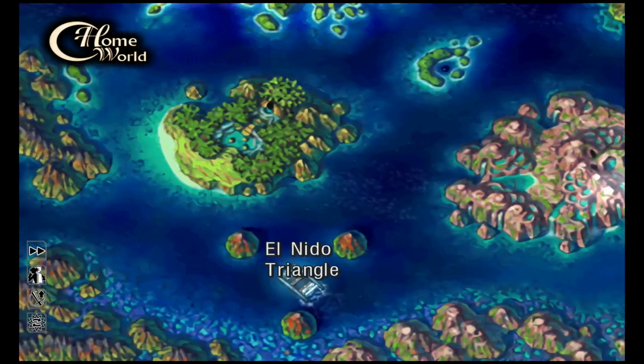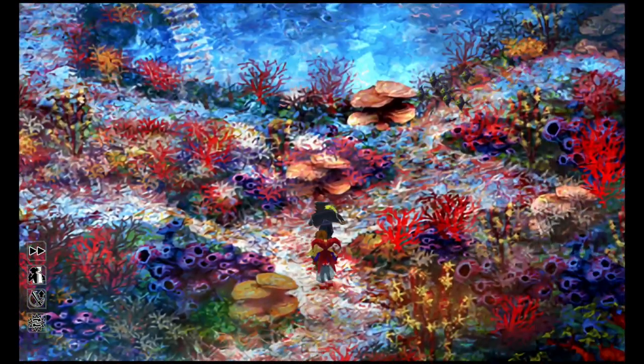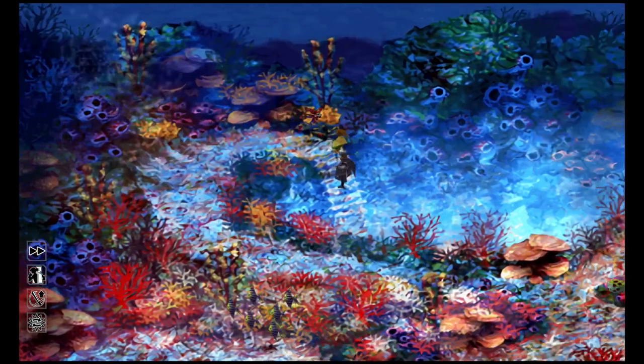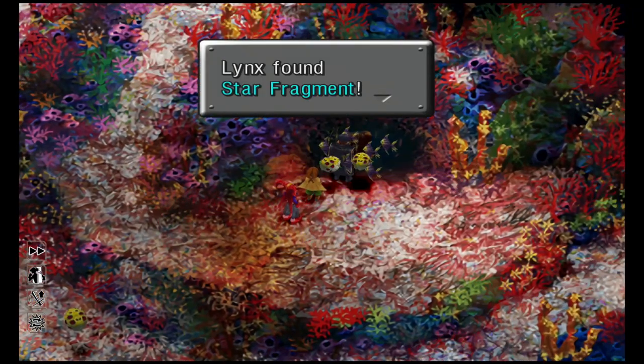Now we're going to come into El Nido Triangle, just to the west. Choose to go to the centre and go in. Loot the top right chest for a Mithril, then come down the ladder. Follow the path to the right and loot the chest in the middle for a Star Fragment — that's very important, sort of like a key item. Grab that and then come back up and go back to the world map.